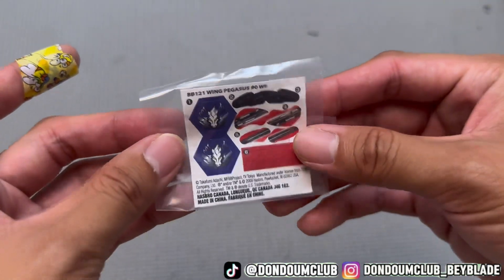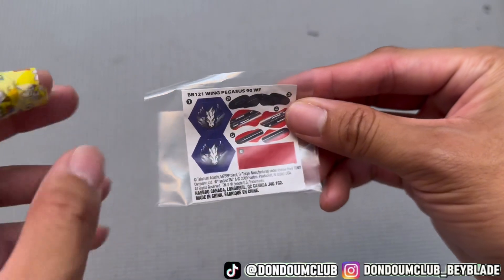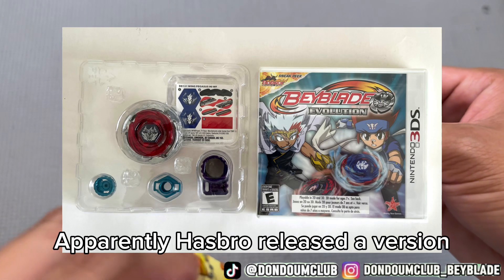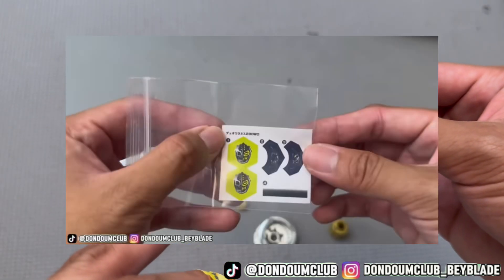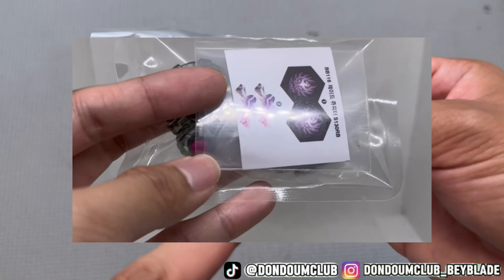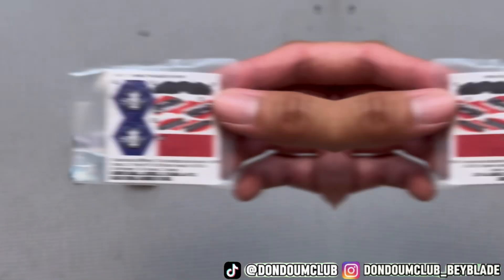Okay, we got a sticker sheet. I think it's really interesting — this sticker sheet is in English, because it's only available in Japan. And like dual Uranus, it's in Japanese. Jade Jupiter midfake is in Korean. This one is in full English. Interesting.